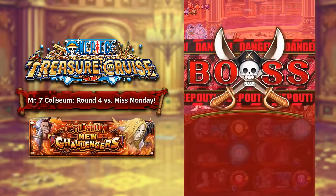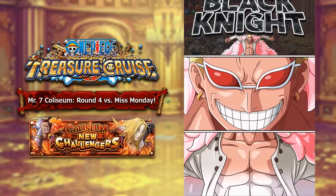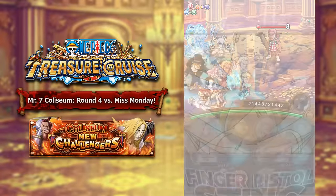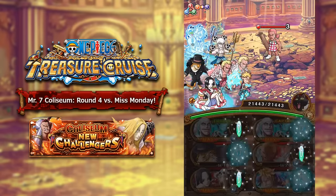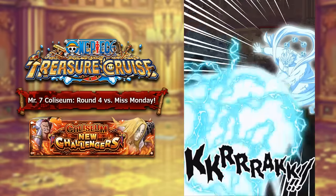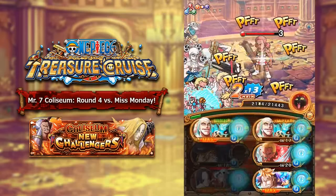Round 4 of the Mr. 7 Chaos Difficulty Colosseum is Miss Monday. Miss Monday is a STR character, so a double NL team is going to be the way to go — it's just so safe and does a lot of damage. You can use the combo with Luchi and Legend Luffy, but you don't need to — Thatch and Kaku works, or you can just farm for some good orbs in previous stages before reaching Miss Monday. You have that healing with NL so you can store a lot of the time anyway. It's really simple if you have an NL team with really powerful quick units.